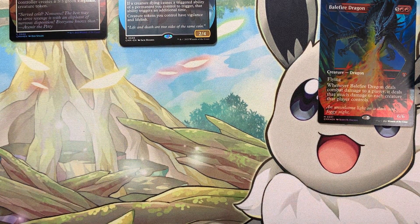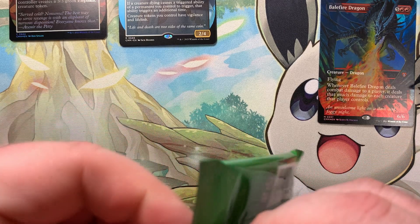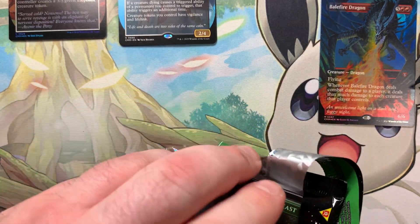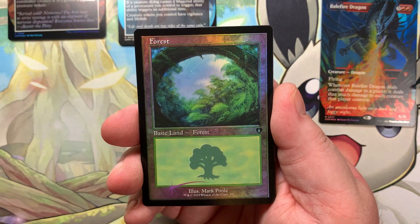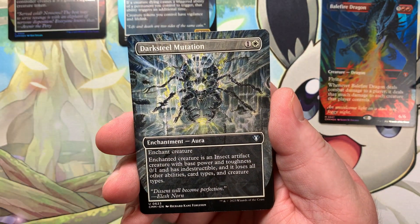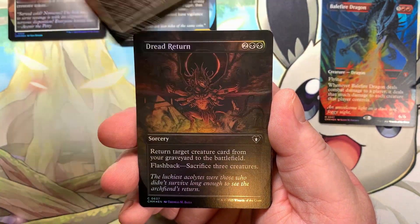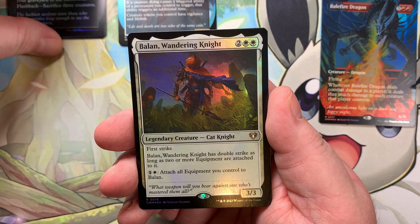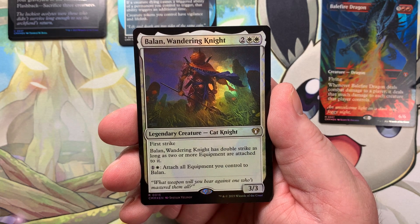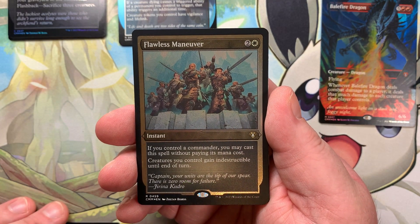We got the Balefire Dragon up with the notable hits. It's going to be a shorter video today. I was thinking about doing three boxes because I ended up ordering a half a case — which a case of Commander Masters is actually 24 boxes. I ended up ordering a half a case for about $150 a box, so we're going to see if we can make our money back considering what these rares and mythics are worth. We got some uncommons and commons here, especially in the borderless frame — the Soul Ring, Arcane Signet, and Command Tower foil.